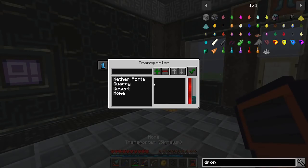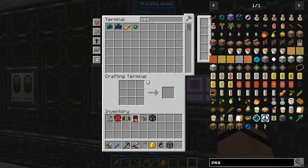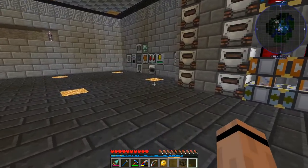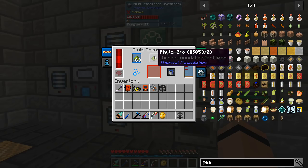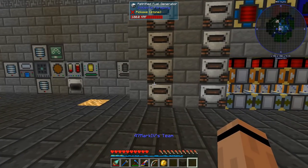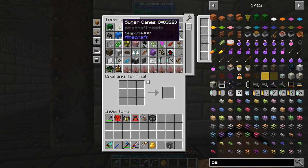I put some ender pearls in here — I probably should fill it up. We've got 20,000 pearls, so yeah, we've got a few. Coming down here — I did add a second phytogenic insulator. We make enough phytogrow that I can just about run two of them, which basically takes care of all my farming needs. Need sugar cane? Throw it in for a couple of minutes, same with cactus. Got myself a couple thousand done.